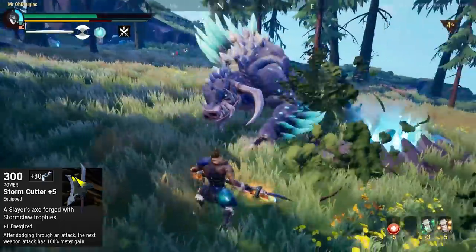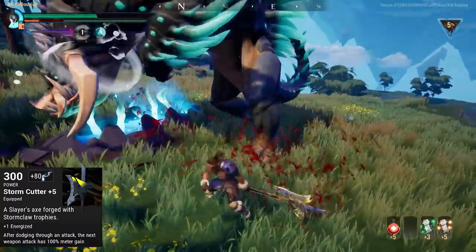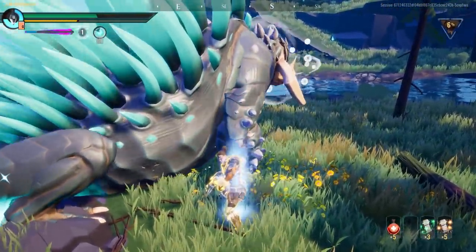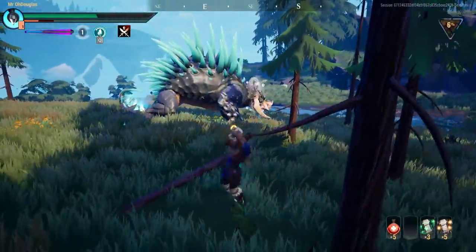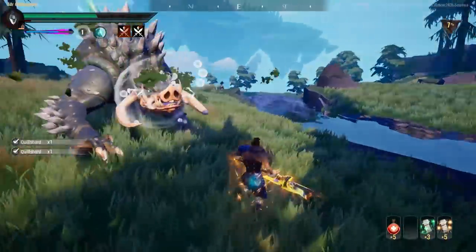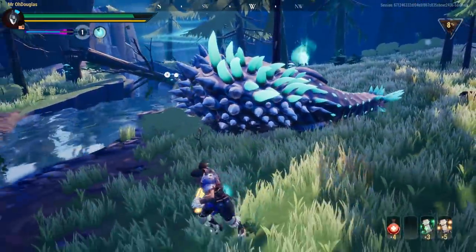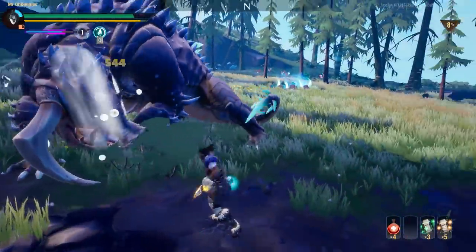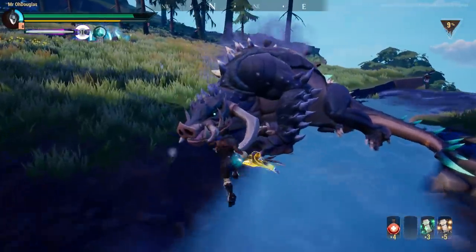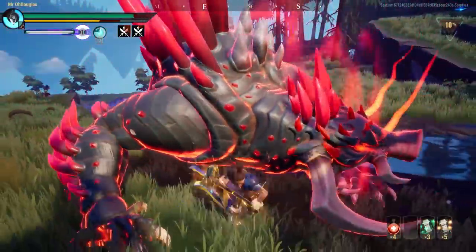For axe, I suggest the Stormclaw Axe. Its unique equip is great for quality of life: after dodging through an attack, your next weapon attack has 100% meter gain. There's hidden tech here — you can dodge, proc the effect, create distance, and throw your Flight of Ruin special, which now starts its cooldown on throw and generates meter when it connects, all amplified by the Stormclaw bonus.